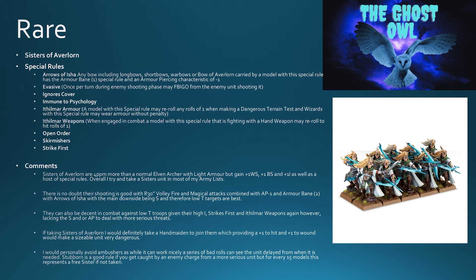Sisters of Avalon are four points per model more than normal elven archers with light armor, but for those four extra points you gain plus one weapon skill, plus one ballistic skill, plus one initiative, as well as all the special rules — ignores cover, evasive, and strikes first. Overall, I will nearly always try to take a Sisters unit in most of my army lists. The shooting is good: 30-inch volley fire, magical attacks, AP minus one, and armor bane two with arrows of Isha.